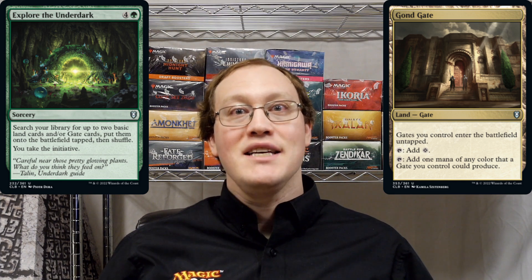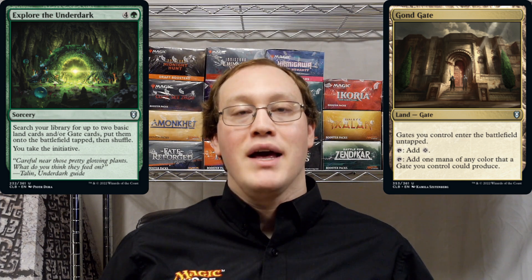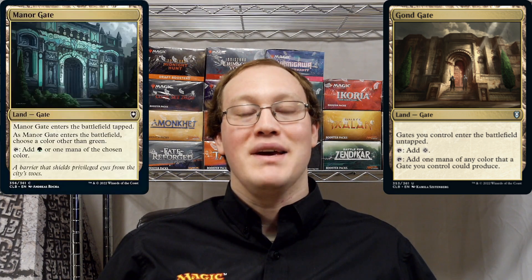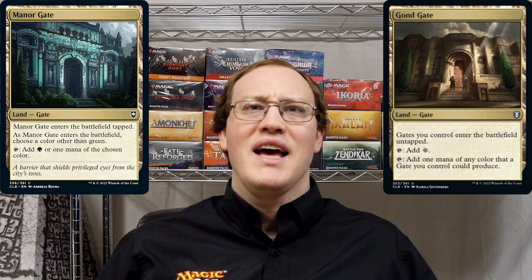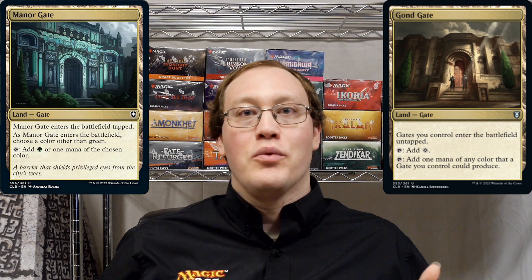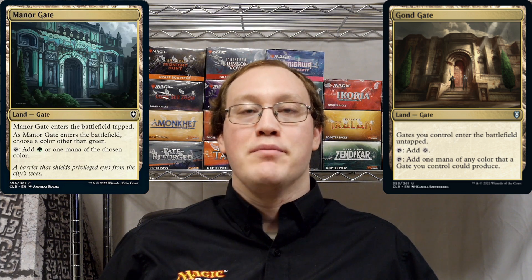Now let's take a look and see if we can identify any replacement effects that might change this event. We've got a couple of really hot prospects right out of the gate. We have one from Manor Gate that wants to make it enter the battlefield tapped, and another from Gond Gate that wants to make both lands enter the battlefield untapped. There's also a third from Manor Gate that makes you choose a color as it enters the battlefield — this isn't really going to interact with what else is going on, so I won't talk about it too much, but I wanted to note that it's there.